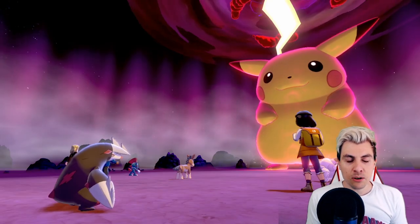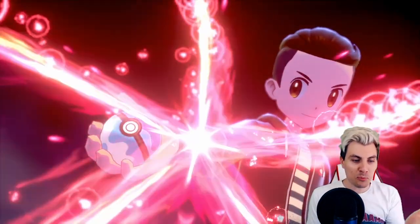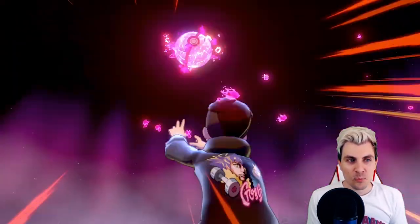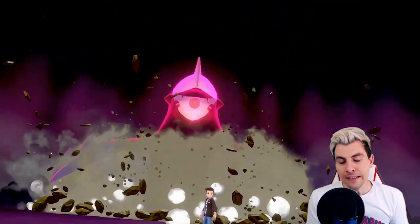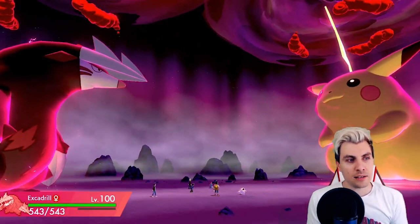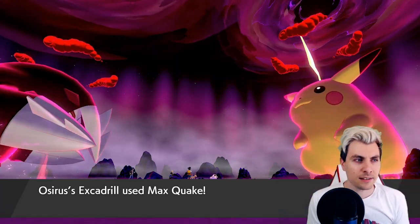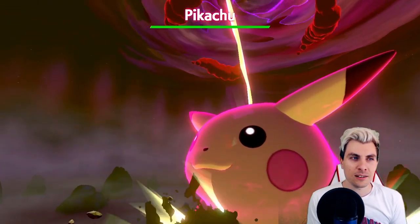I've also got a level 100 Excadrill traded across from my previous games, which will make this a little easier. That said, a G-Max move is super annoying — you'll have to contend with paralysis even as a Ground type, because the secondary effects of its G-Max move can still paralyze you even though you're not affected by its Electric-type attacks. Let's get this Max Quake off — it's five stars, let's see how easy these are to take down.